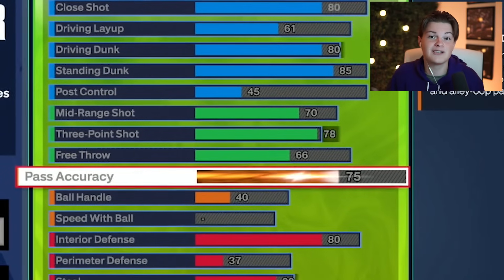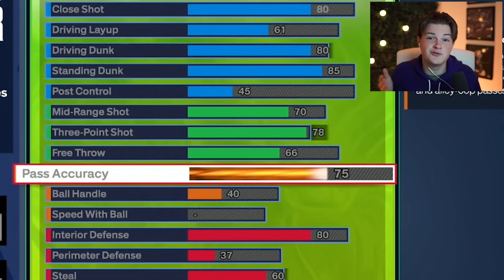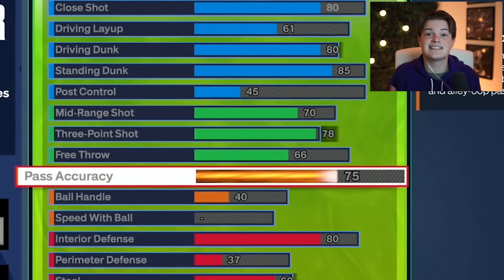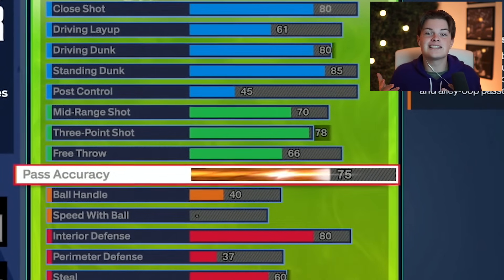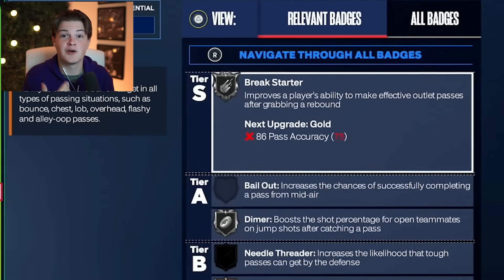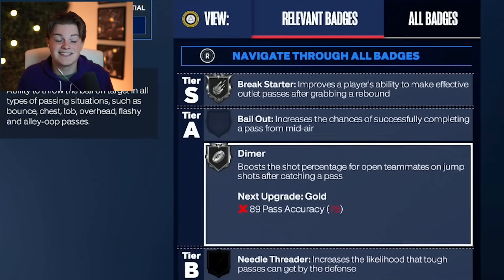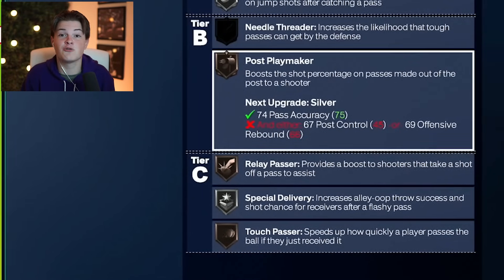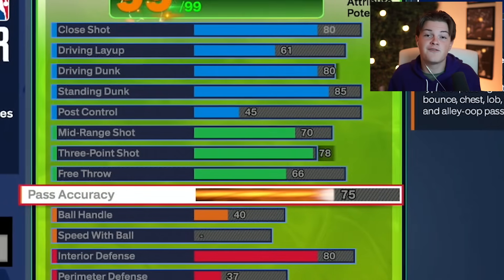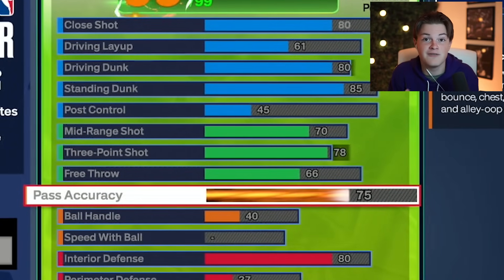Moving on to the playmaking category, I definitely think that pass accuracy is going to be very important this year, so you don't want to cheap out on that. Even when you're not a point guard, I would definitely try and get a 75 at least, that way you get some of the pass styles as well as badges like silver break starter, silver dimer — which is kind of crazy to get on a center — and other badges like post playmaker, relay passer, special delivery, and touch passer. You're also going to get a 40 ball handle, which will help you from getting ripped every single play.